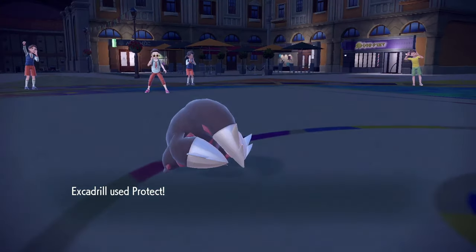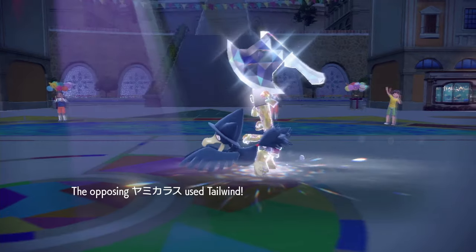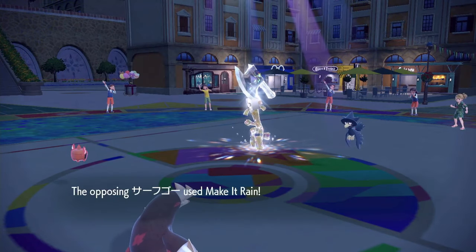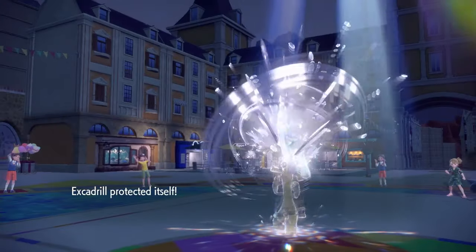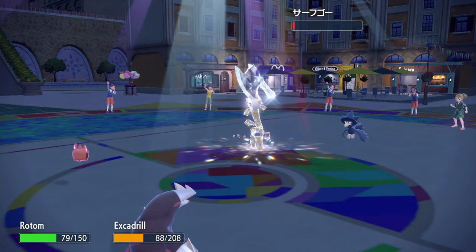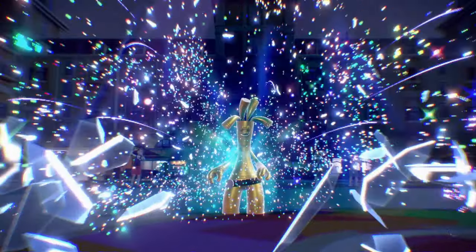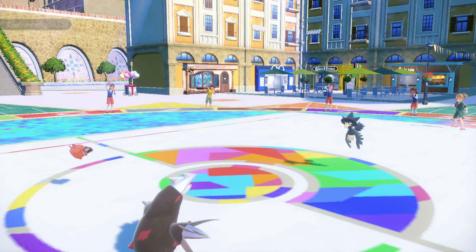I was thinking about bringing in Tyranitar because then I could maybe move first. But they did Tailwind, so they were gonna move before Excadrill anyway. They're gonna throw a minus-one Make it Rain, which isn't gonna hurt Rotom very much. They're chipping it down, which is annoying. Now we should be able to take out Rotom. I don't hate that they set up Sun, because I've got a powerful Overheat for whoever's left. And they have to be wary about me putting Sand back up.